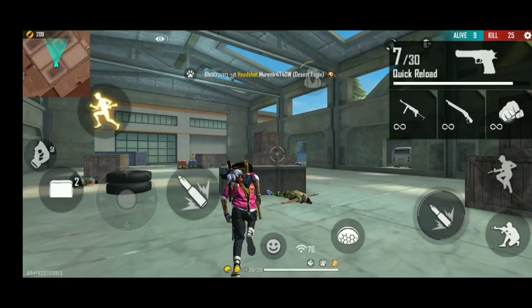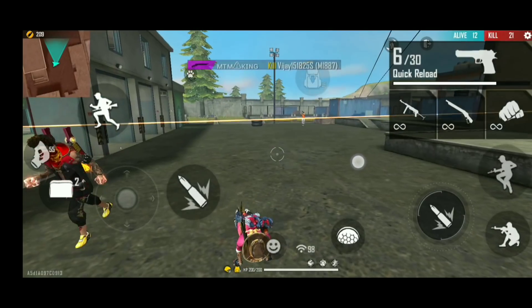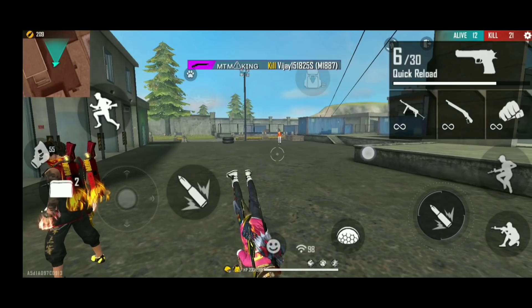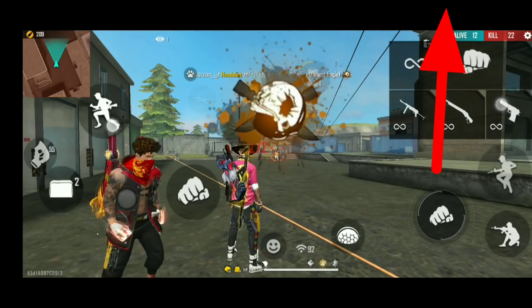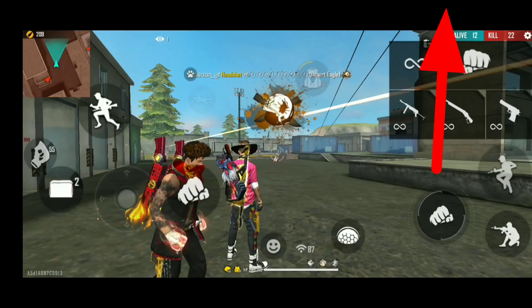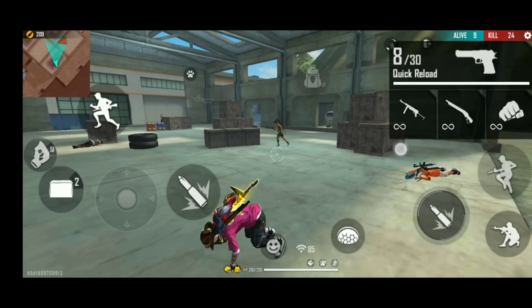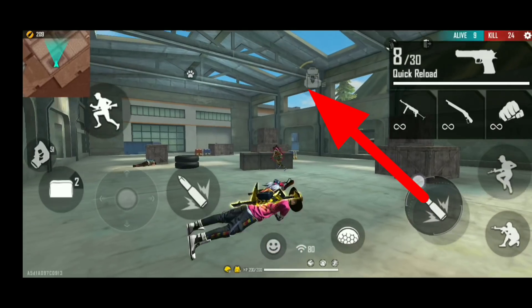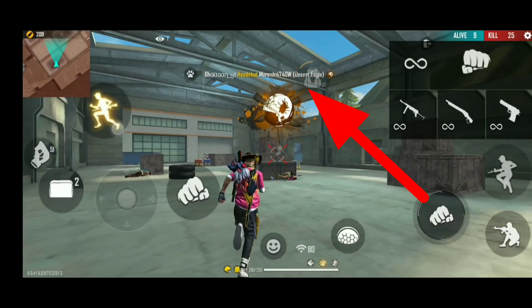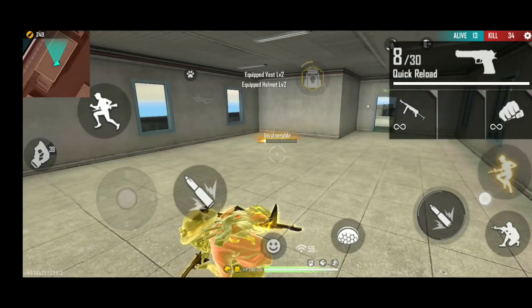Now let's see this clip. There is a single angle here and the person is going straight, so I dragged straight. Then I had to drag straight because the person is straight. Now we have to track this person — you can see the person is moving left, so I have to drag the person to the left. So if someone is going straight, you have to drag straight.